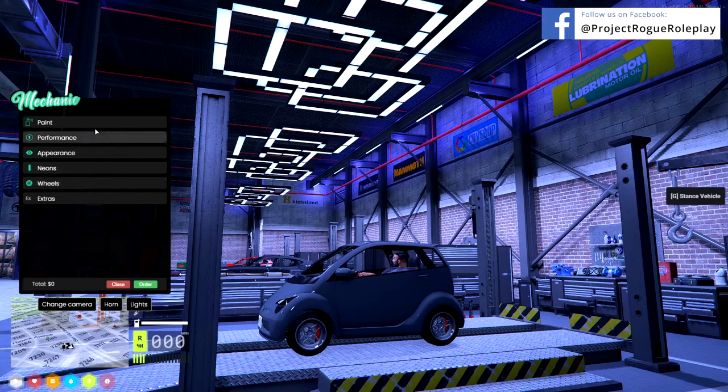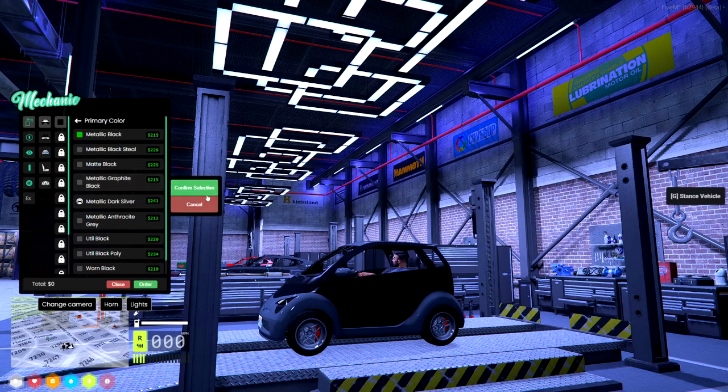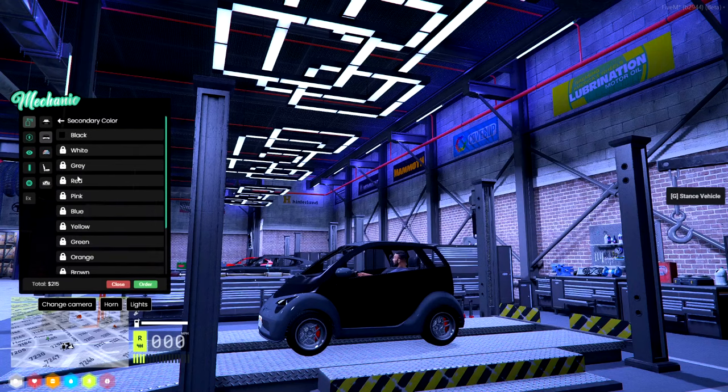If we click the paint option we can take a look at all the primary colors that this shop offers. We'll select the only color this place offers, which is black, and we can see they offer all types of black. The price changes on certain types of paint that might be more expensive for the shop to acquire. The player will need to either confirm or cancel their selection, and once confirmed it will total the amount in the bottom left.